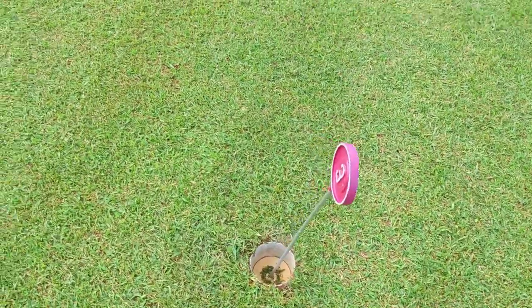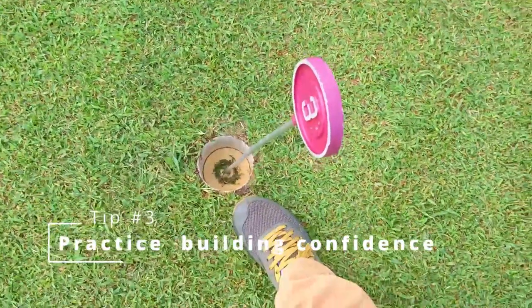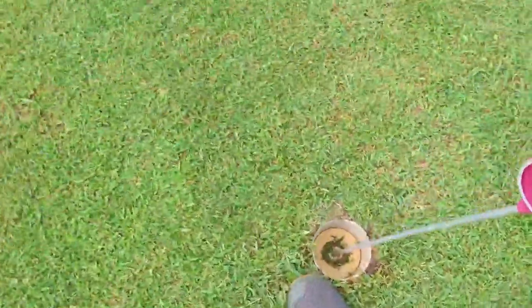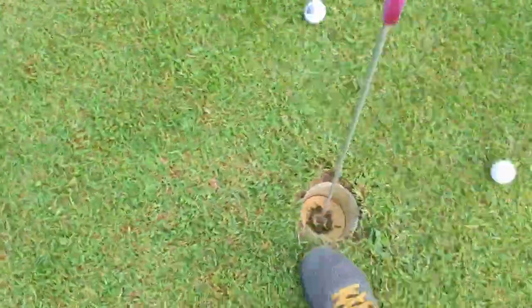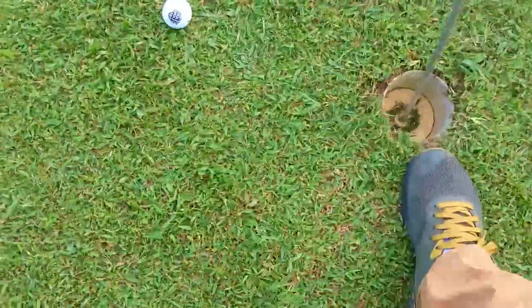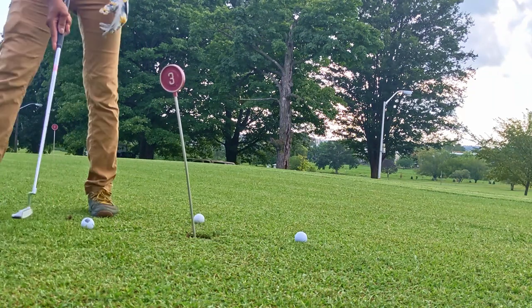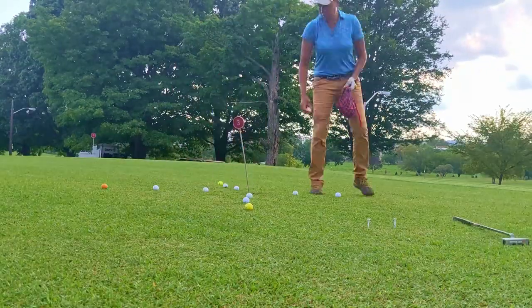Build up confidence by making short putts. Put your foot one foot away from the hole, put the ball down behind it, and continue doing that around the edge of the hole. Make these putts to build up confidence, and then move the ball out further and further.